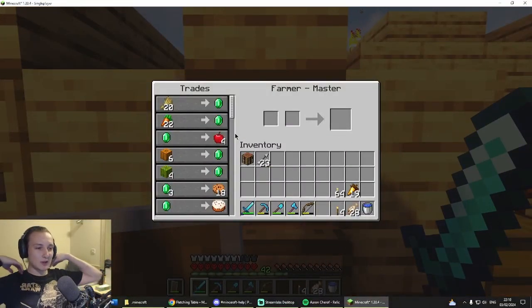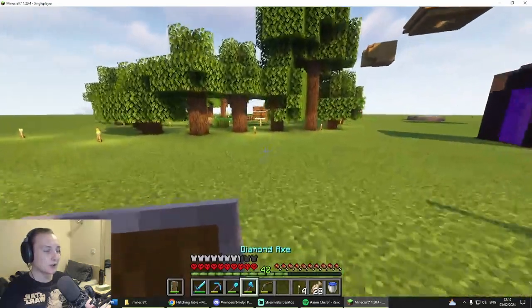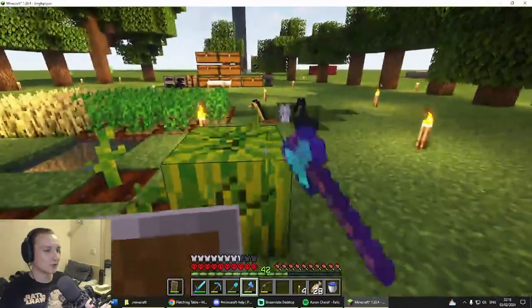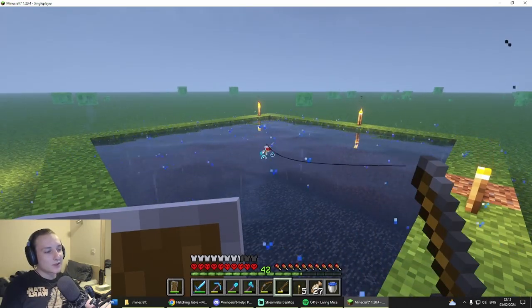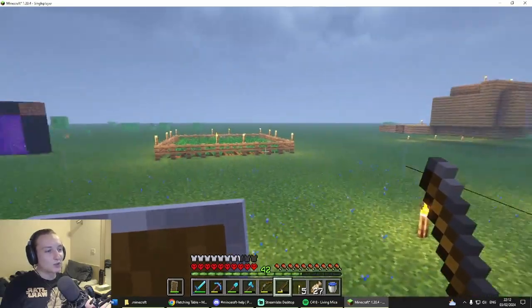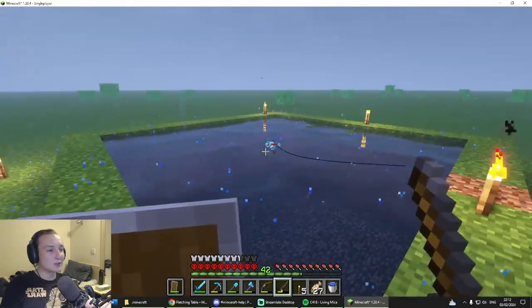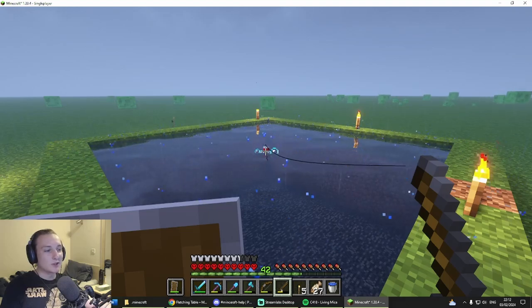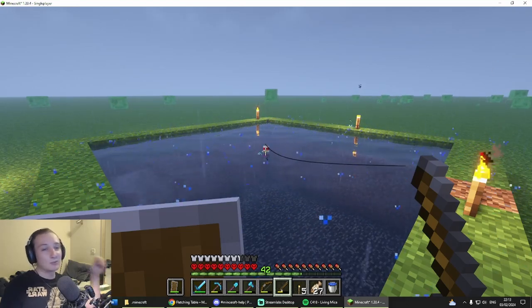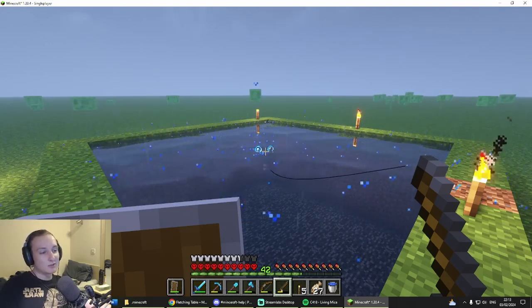Now that I've got melons I'm going to design a melon farm — cheap, efficient, fully automatic — to trade melons with the farmer. We also need a lot more stuff from the wandering trader. Now that we've got more tools available, I'm going to start trying to spawn-proof this area — by that I mean turn it into bedrock — so we don't have all these slimes everywhere and our mob farm would actually work. Then I don't need to worry about zombies or any mobs, and I can just do stuff during the night.